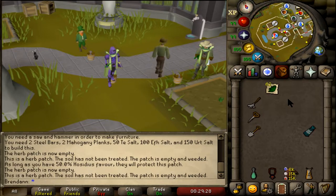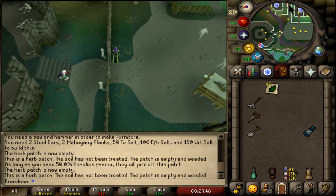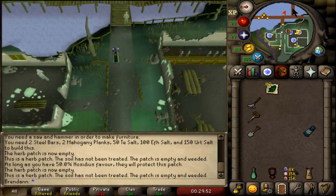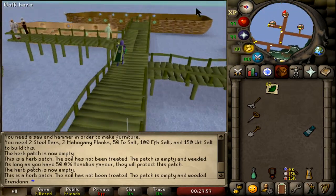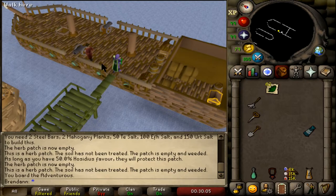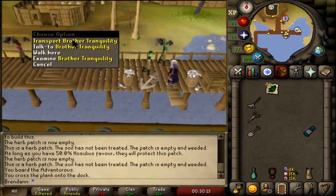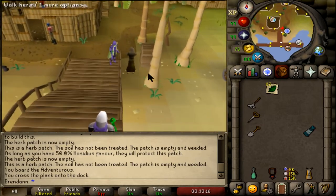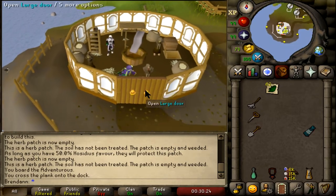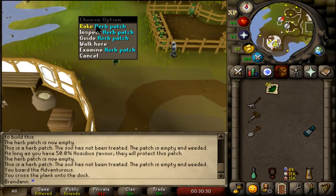If you've completed the Morytania Elite Diaries, you can unlock the Herb Patch in Harmony Island. To get there, use your Ectophial again. Run south to the gates of Port Phasmatys and then east to the docks. Once you're there, go as far east as you can until you get to this ship, cross the Gangplank and travel with Bill. Cross the Gangplank again until you see Brother Tranquility. Talk to Brother Tranquility and leave the shed. Run north to get to the Herb Patch.